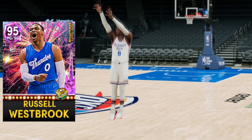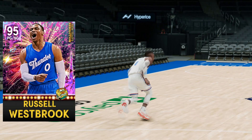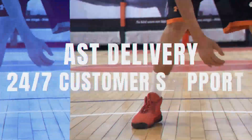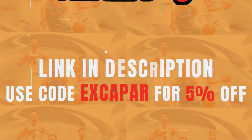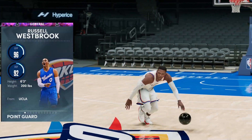Before we fully get into the stats and badges of this Westbrook, a message from the sponsor of today's video: buy cheap and safe NBA 2K22 MT at NBA2King.com. You can use code EXCAPAR — that's E-X-C-A-P-A-R — for 5% off. Now that we have that covered, we can flip Westbrook.